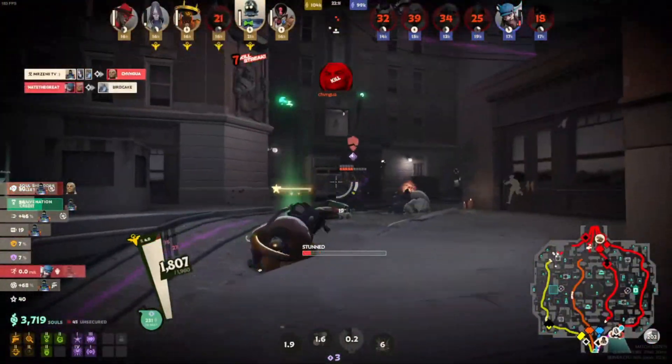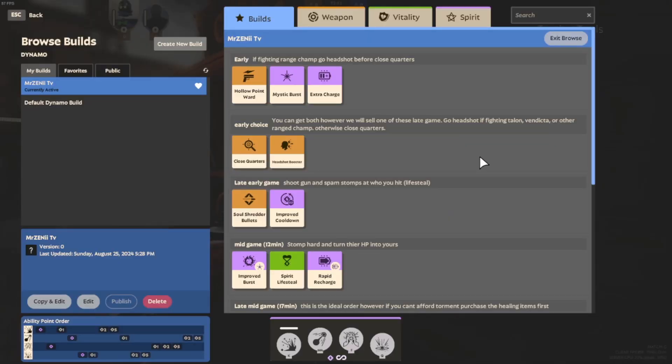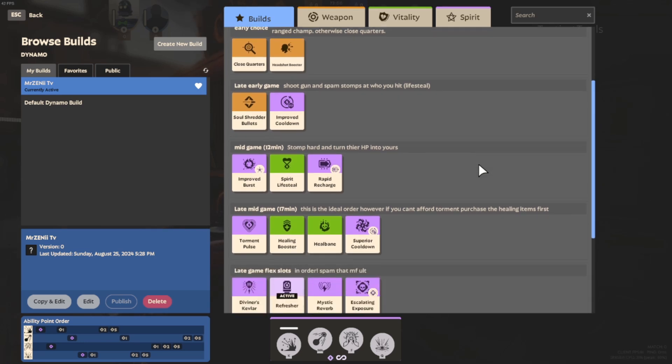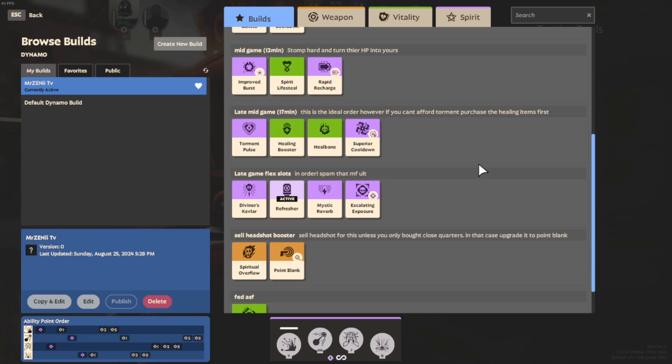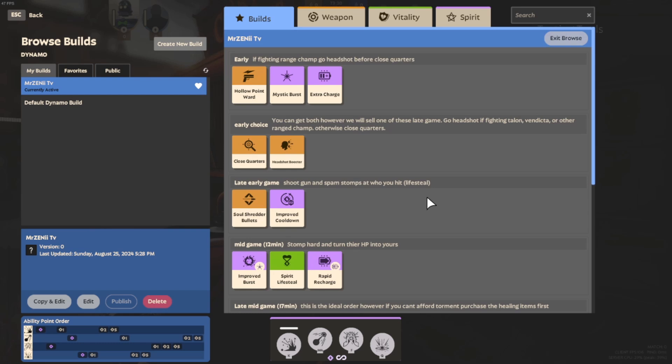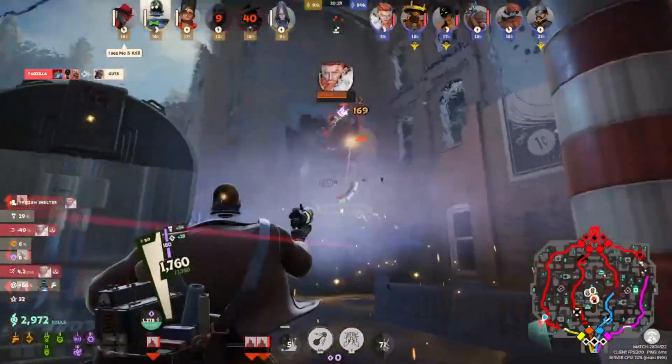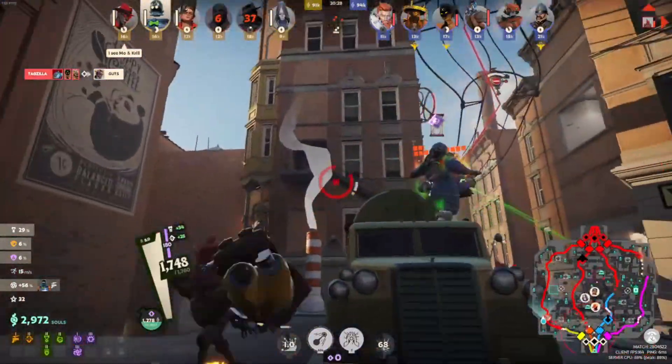Next, for the build — this is the build on screen as well as why you should pick each item. If you want to find this build in game, type 'MrZenny' — with a space — and it's got little explanations for why you should pick each thing. With everything I've showed you, this is literally the build that I run in game. You can take this and go be the number one Dynamo — but you're going to have to fight me for it.